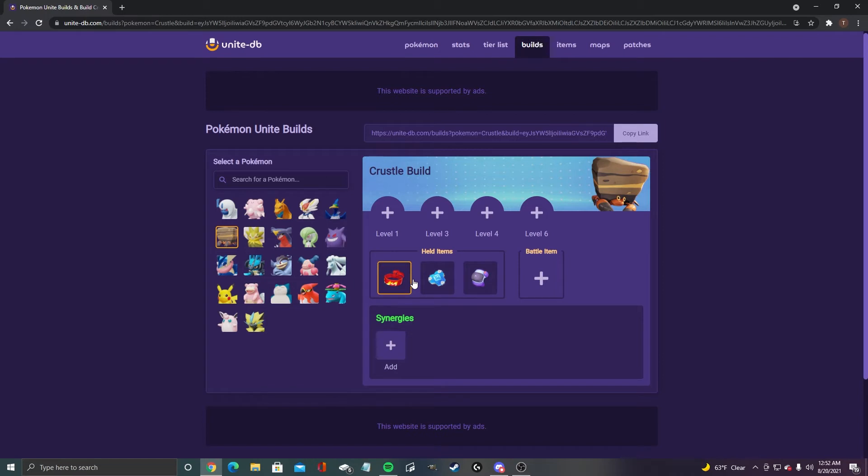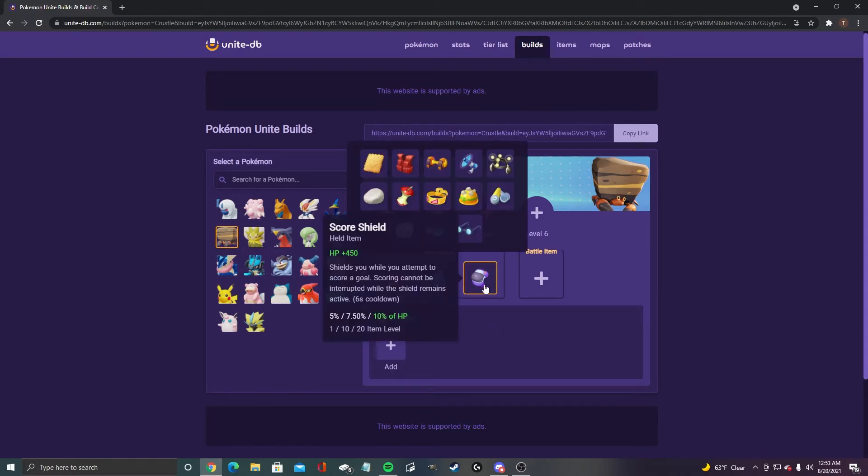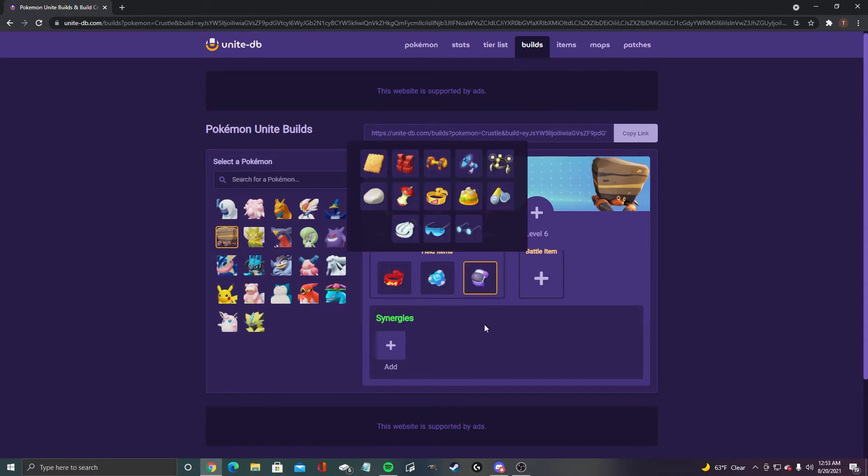For Crustle, we got focus band, buddy barrier, and score shield. Score shield is big for Crustle — for any kind of tank, honestly — just because of the 10% HP bonus and being able to score while your shield remains active. That's a big deal especially with Crustle's speed and high HP. I honestly wouldn't substitute this out for anything else.